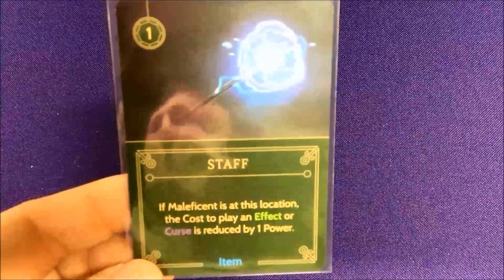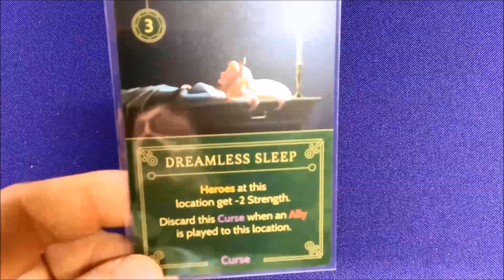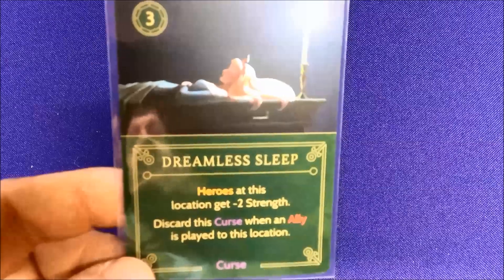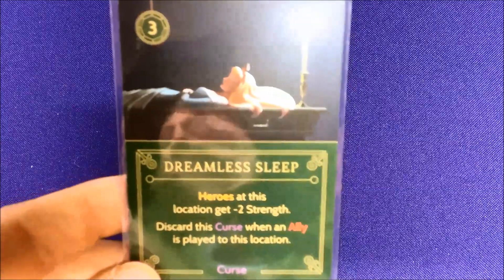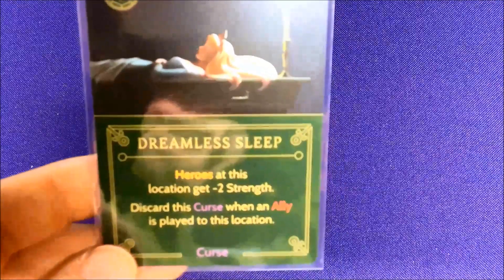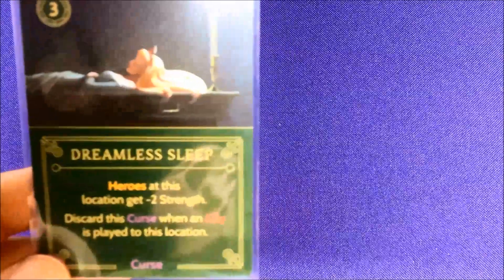But you cannot move Maleficent there, otherwise you lose it — which basically blocks off a couple of your actions. She has Malice, her Magic Staff, and Sinister Goon who gets extra strength wherever there are curses. Another curse, Dreamless Sleep, gives heroes minus two strength but an ally can't be played there — you can move an ally, you just can't play one. So if you need to defeat Prince Philip, you'd play this down to weaken him but then can't play a fresh ally there to finish him off.